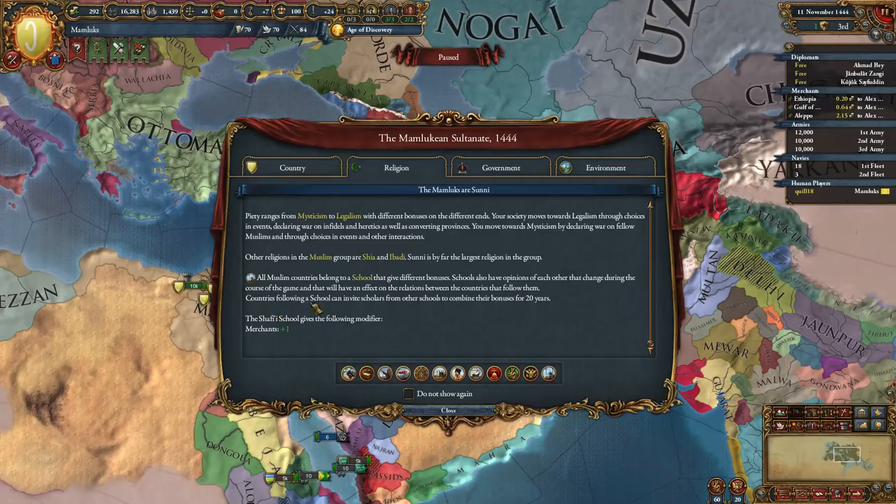We'll take a look at that in our religion tab. Countries following a school can invite scholars from other schools to combine their bonuses for 20 years. The school that I follow, the Shafi school, gives the following modifier: plus one merchants, which is really good. Especially in the area we're in, bonuses to trade are going to be pretty substantial.